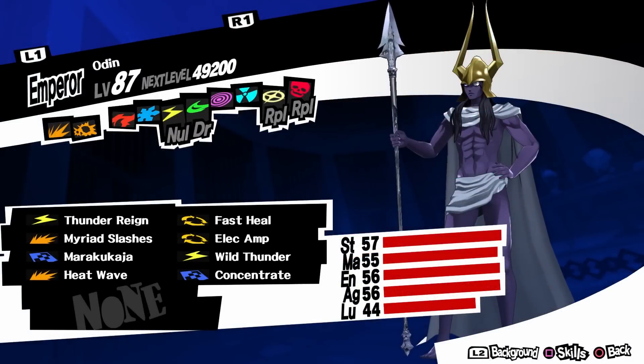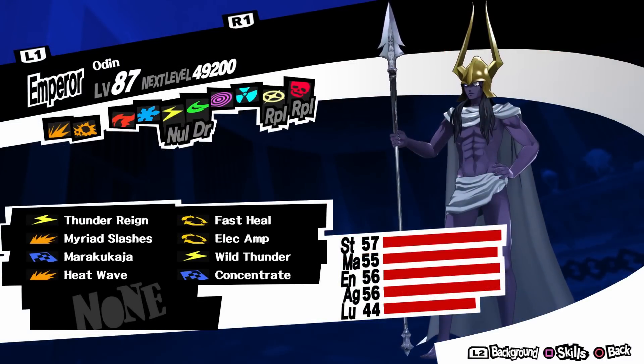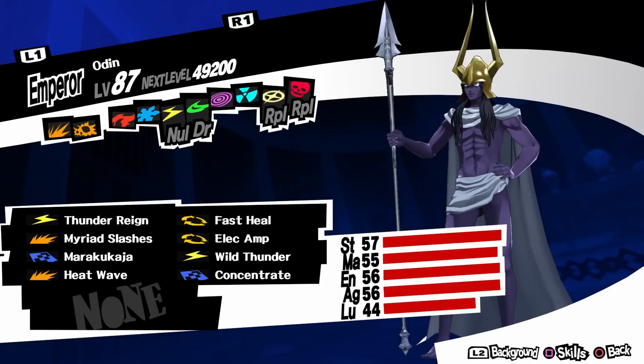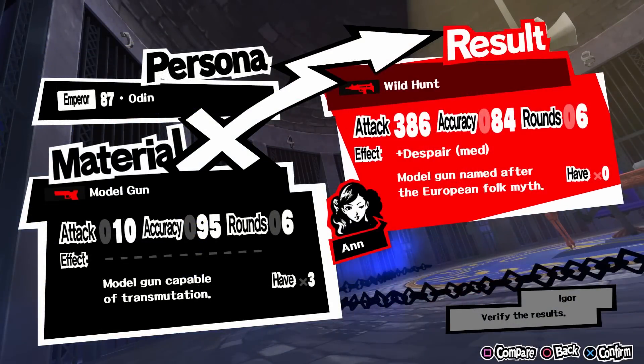To get her best ranged weapon you need Odin, a level 82 persona. It also has the requirement of max confident rank with the Emperor Arcana, which is Yusuke. With him you get the weapon Wild Hunt, which has 386 attack. The effect is a medium chance of applying despair. As with Morgana, I think it's only when you use the gun to attack.